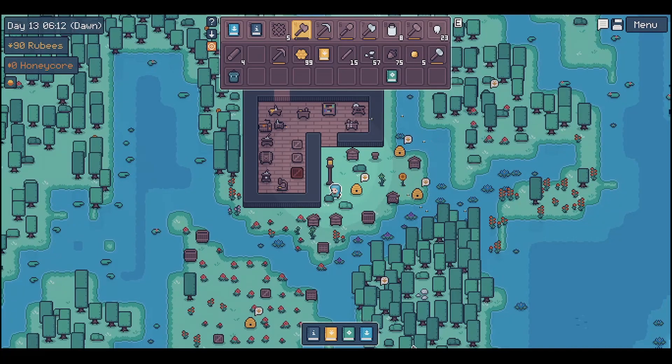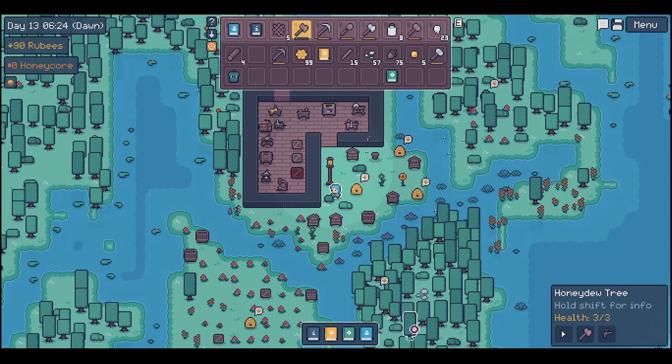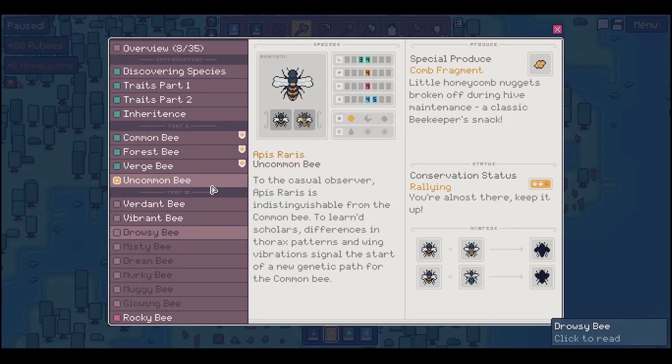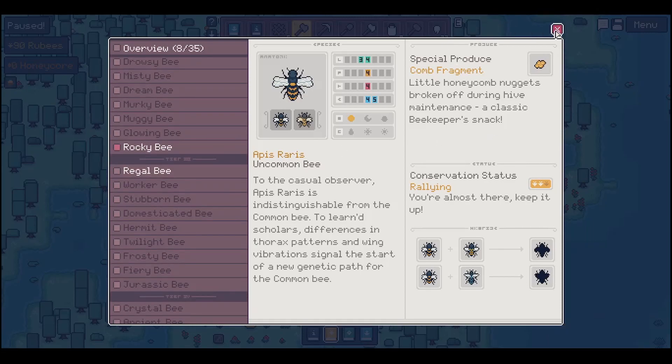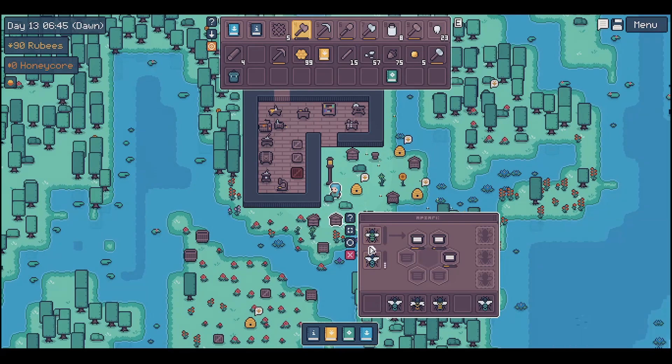Hey guys, welcome to my channel! Today I am checking out APICO, which I've checked out a couple times on my channel before - I've played the demo a few times, two different versions of the demo. The full game has now released so I'm checking it out again. I've been playing for several hours, discovered some new bees, been doing some hybrid stuff, and I just got a boat. So I figured I'd go ahead and pop some bees in here and see if we can get a hybrid bee.